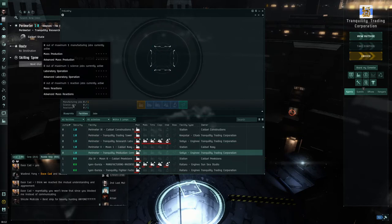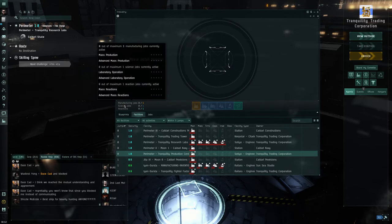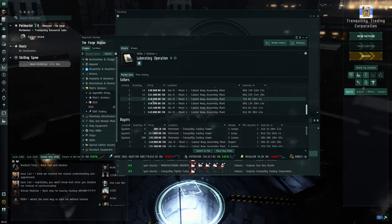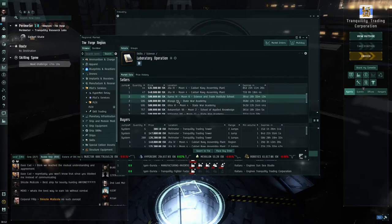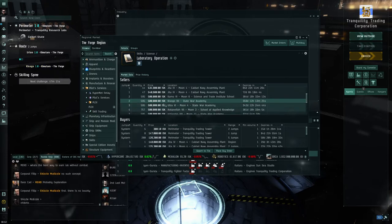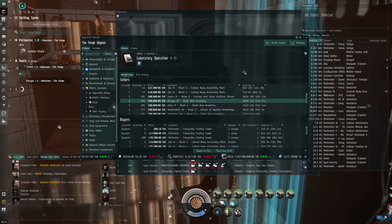Looking at science jobs - they only let you do one science job and one industry job at a time. To increase job slots we need the Laboratory Operation skill, which costs about 500,000 ISK. We don't want to go to the general market - let's sort by jumps and find a school. Set destination to a 1.0 system about two jumps away to buy the skill book.